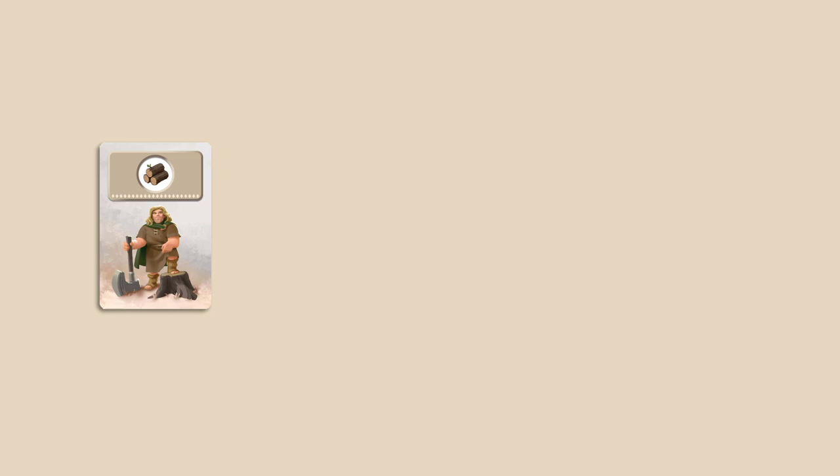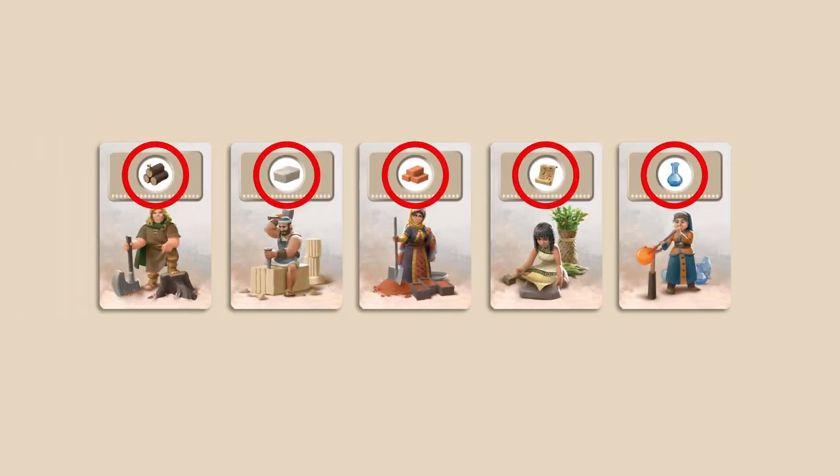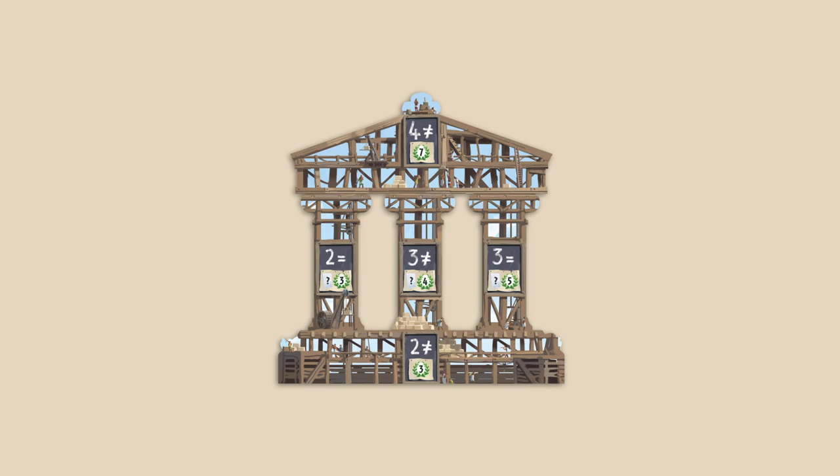Each grey card provides one resource that you will use to construct the stages of your wonder. Each stage of your wonder requires multiple resources, each either different or identical. For example, to construct the first stage of this wonder, you must have two different resources.